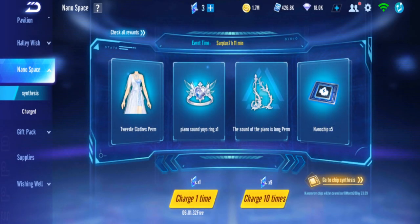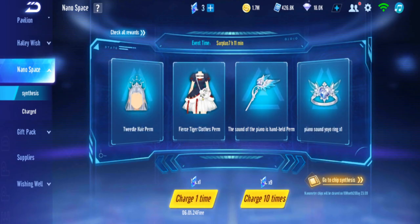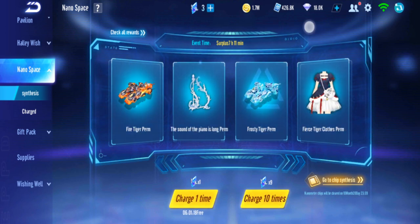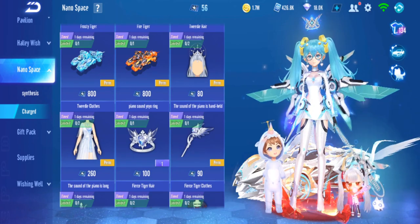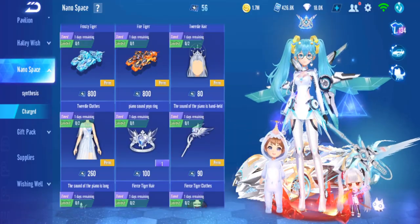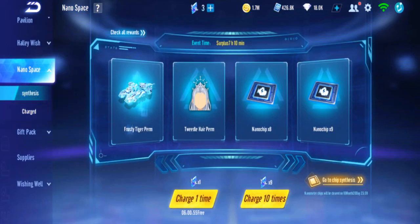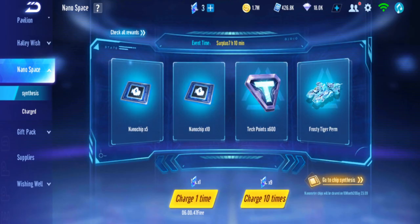Okay guys, I'm back in Garena Speed Drifters. In this video I decided I want to gacha Fire Tiger, the nano space gacha. I have never done this gacha before. I already have 56 of this nano chip and you need 800 for the car. I'm just guessing it's gonna take 3,000 diamonds, maybe 4,000 at most, so I'm guessing this is not that expensive. It can go bad but we'll see. I just want to try it for myself — nano space gacha, how is it?